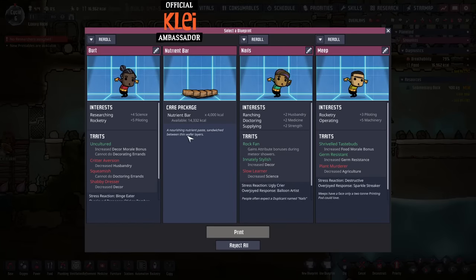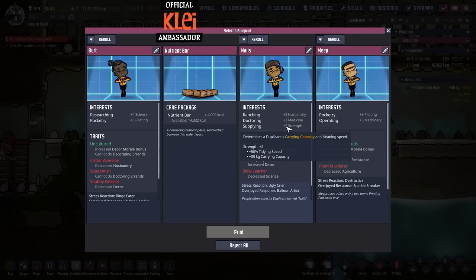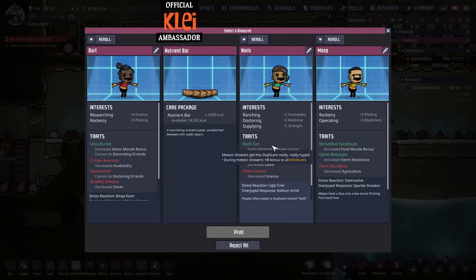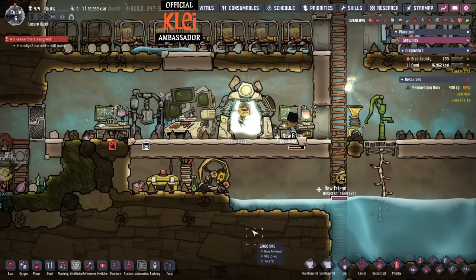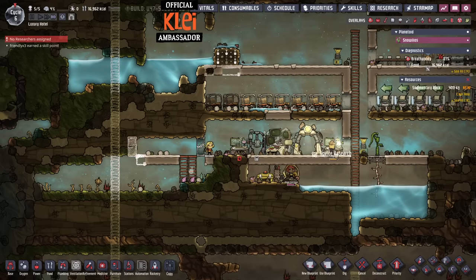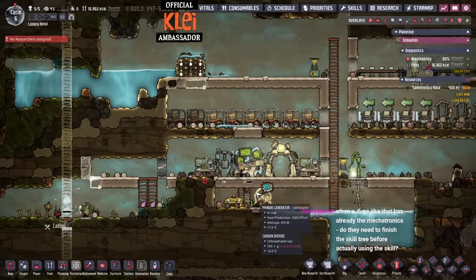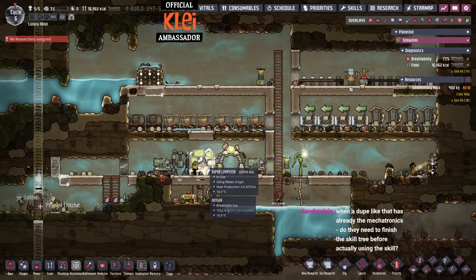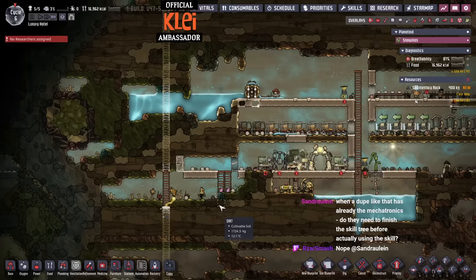We're considering another dupe — husbandry looks tempting, we could set up a hatch ranch which is more temperature resistant. We'll grab Friendly — they're in the main Twitch subscriber tier. We've got mush bars if we need them, which will keep us alive. Regarding turning over skills: the skill system just checks if you have the skill, that's it. If you've got the skill you're all good.